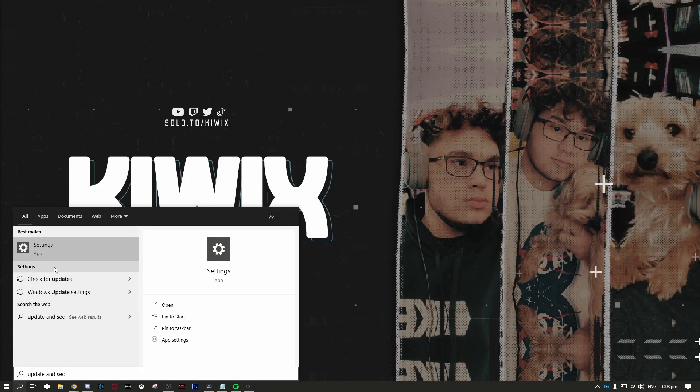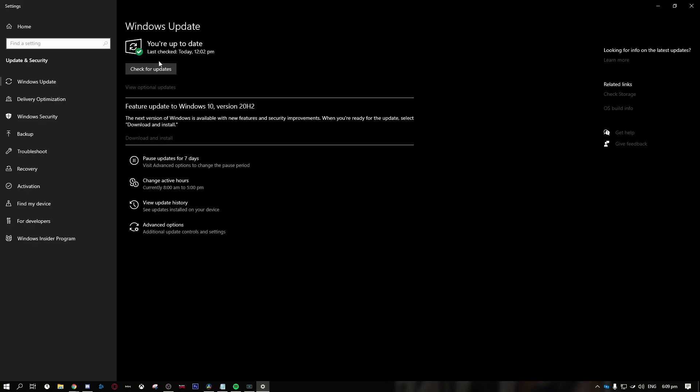Number 1: making sure your Windows is up to date. You can check by going to your Settings, then Update and Security, then Windows Updates. Look at the top and it will tell you if you're all up to date or not.